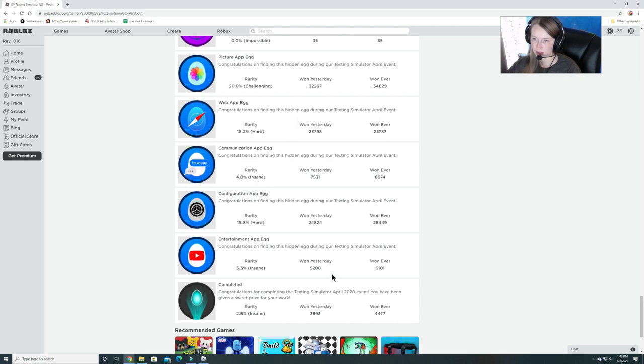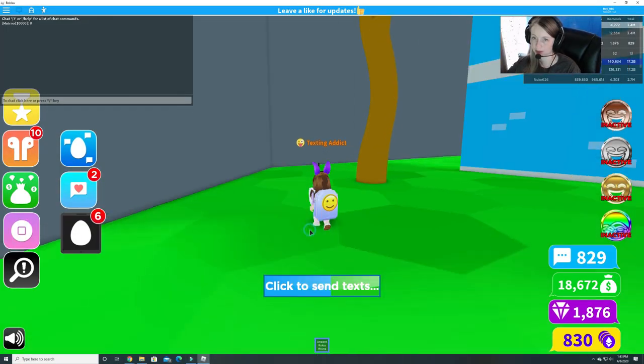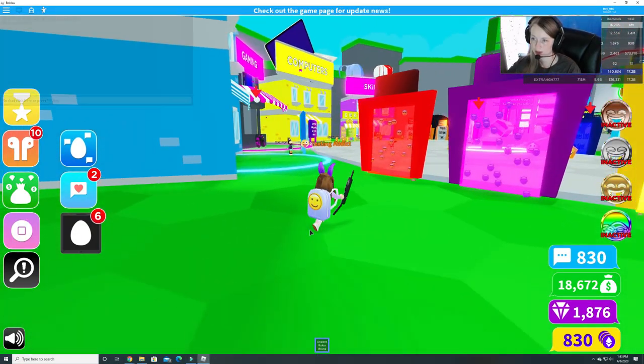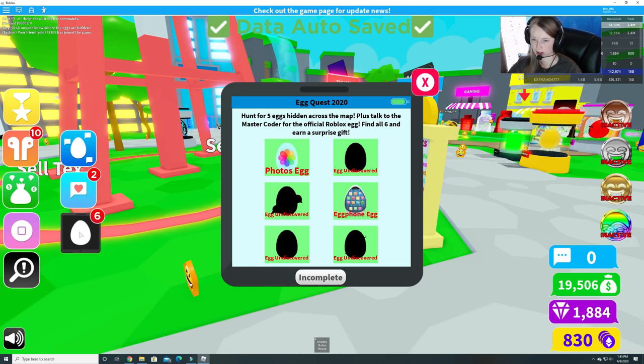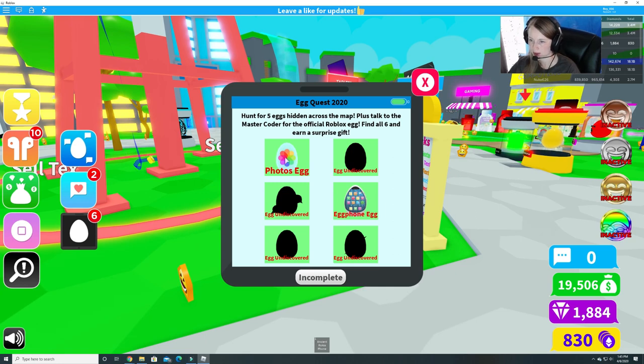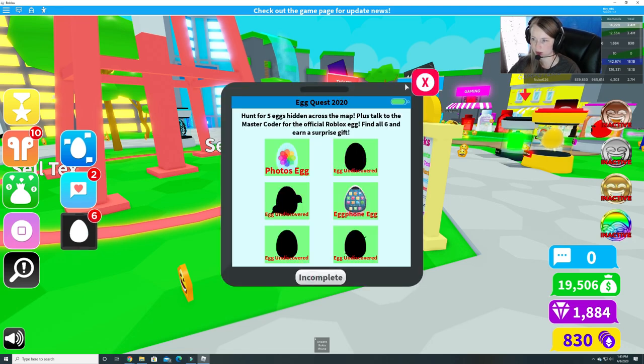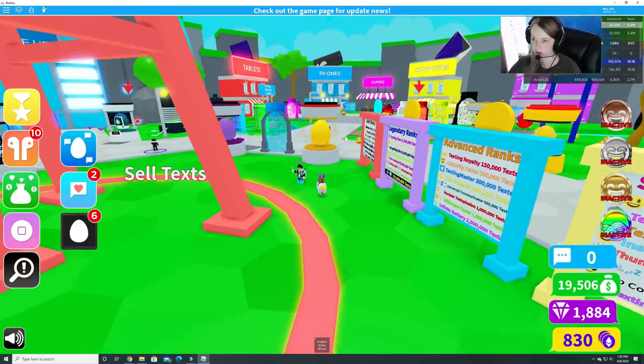Cool. So we'll see if we can find these — there are no hints unfortunately, but we'll see if we can find all the eggs. If you look right here you can click to find out the different eggs that you can find. It says: hunt for five hidden eggs across the map, plus talk to the Master Coder for the official Roblox egg. Find all six and earn a surprise gift. So we did already do the egg phone egg for the quest, and we found the photos egg, and then we have four other eggs to find for their own special egg hunt.